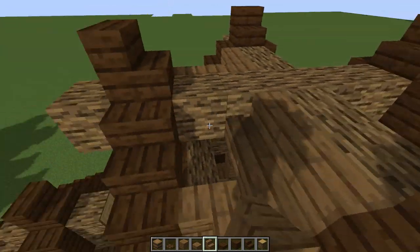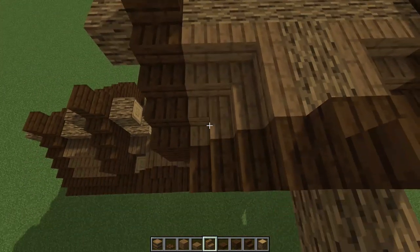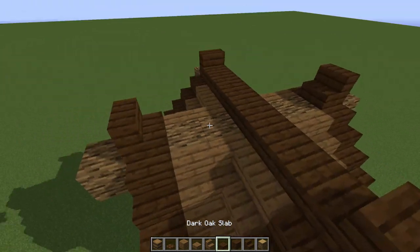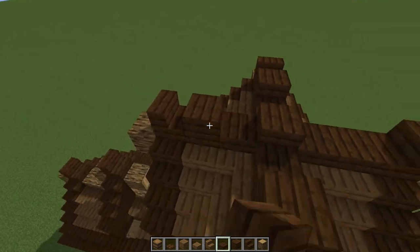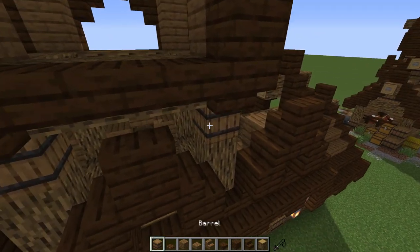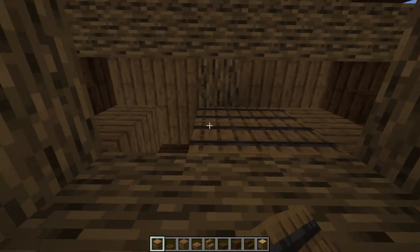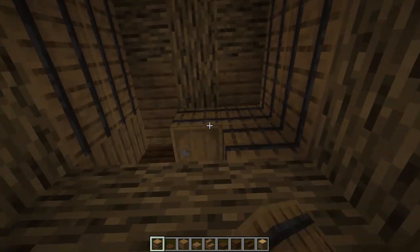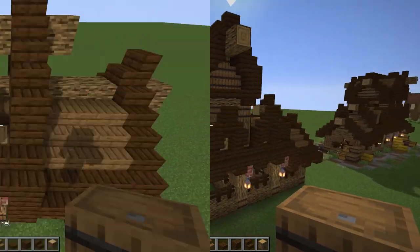Then stairs wrapped around all of that, stairs wrapped around all of this, and stairs one more time wrapped around that. On top, slabs going all the way down, slabs going this way, then full blocks on top every other one to give that cool look. On the inside I'm going to go with barrels - one, two, three on all of these going like this.